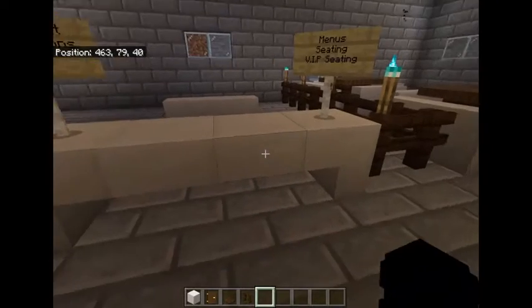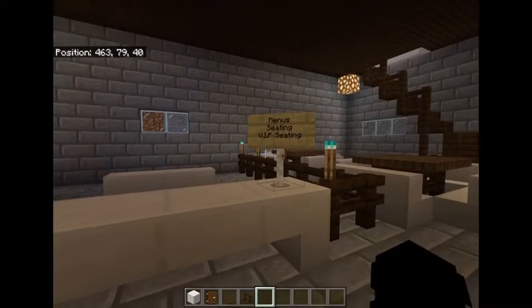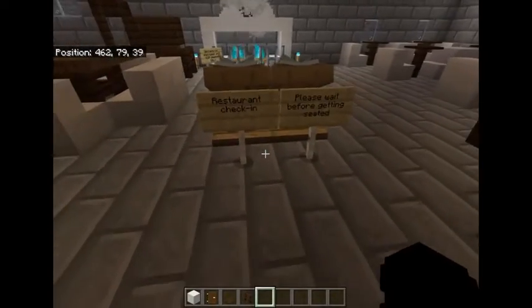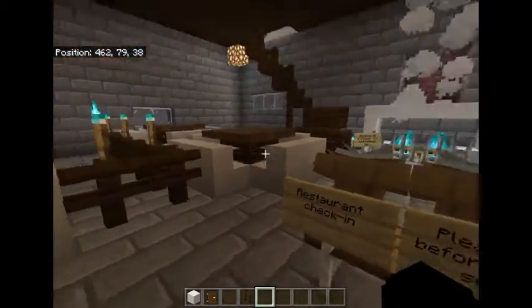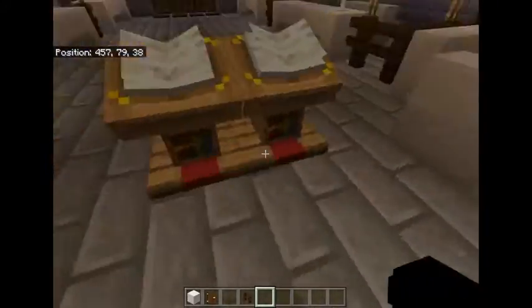Then we have our last desk over here — this is the restaurant desk. Restaurant reservations and menus, so this is where you can get a menu, get some seating, VIP seating. And then: restaurant check-in, please wait before getting seated. So you can't just walk in with this big stand here.